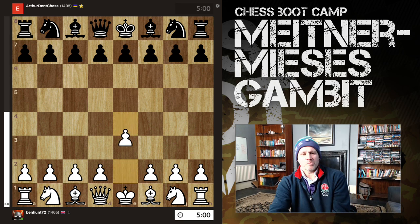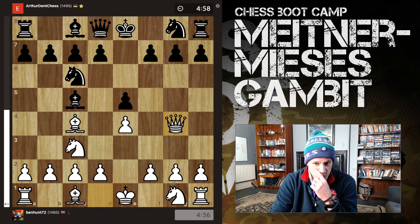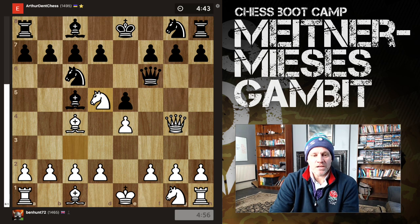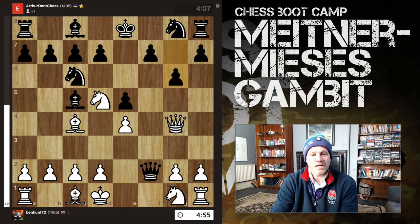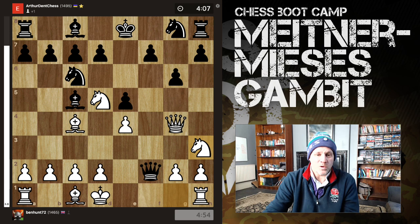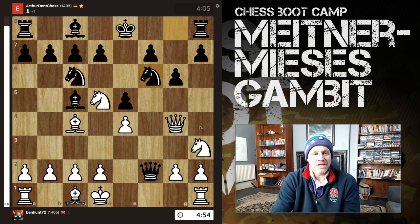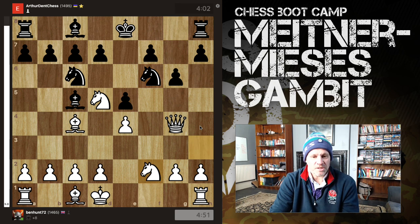Want another one? Full copycat, Queen g4, trappy lines. Knight h3 hits the queen — what's the queen going to do? We know this doesn't work, because unless you are a muppet, you know you can just take and win a piece and probably go on to win the game. This is not great — we simply take the queen, and black actually resigns here, because if they take our queen, same deal. And that was eight moves.